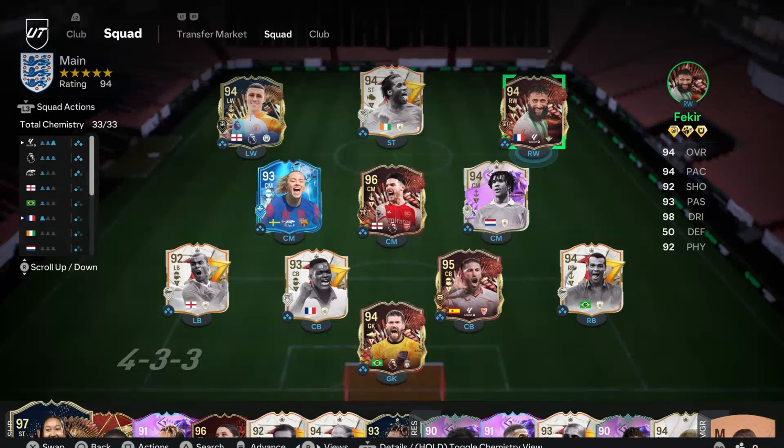I also want to test out this Fakir card that we got — it was like a 13-win reward in the objectives or something — and also this Red Rammel. So we've got a bit to do today and I am going to be showcasing the 442 tactics and then obviously playing a game or two depending on the time. I hope you guys enjoy. Sorry if this intro has been a bit messy — I'm really bad at YouTube. Let's get right into the video.